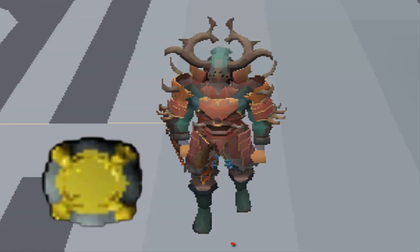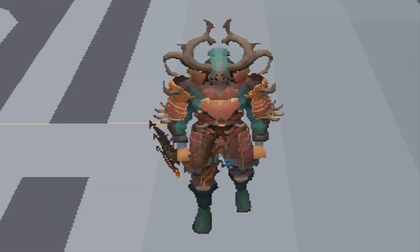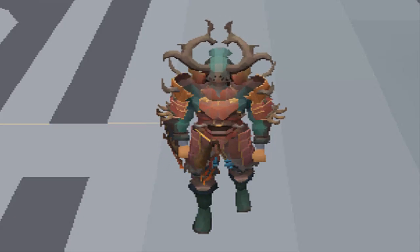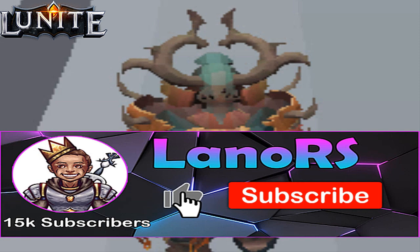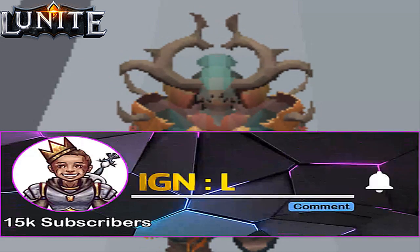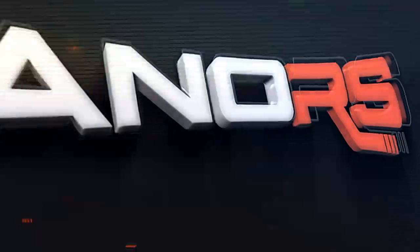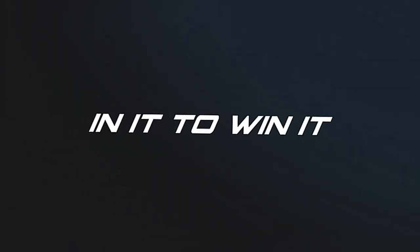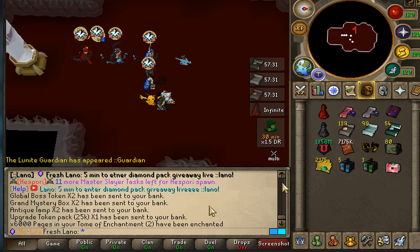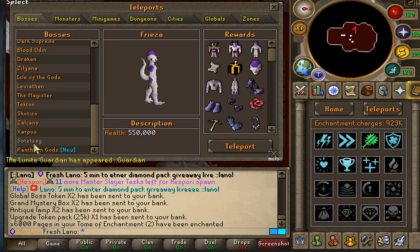I'm gonna go ahead and give out a $25 bond to the first commenter of today's video, so make sure to turn on those post notifications, and also a gold card pack to one lucky winner. All you gotta do is like this video, be subscribed with post notifications on, and comment your Lunat in-game username. And another six guardians and we didn't get anything again - that is just brutal.